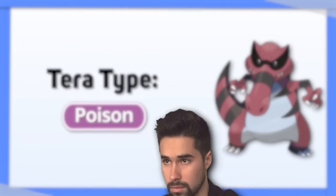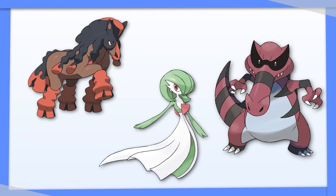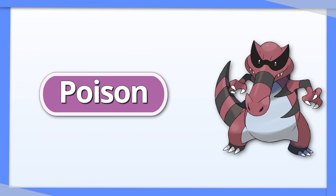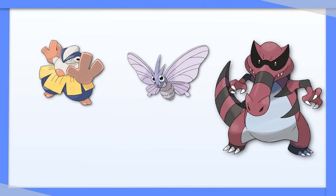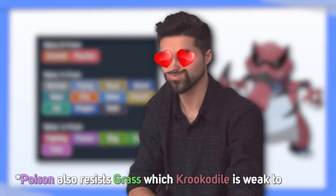Krookodile — Tera Poison. It's probably surprising, but hear me out. Poison is only weak to Ground and Psychic, two types Krookodile matches up well against because of its ability and typing. Poison can't hit opposing Poison, Rock, Steel, Ghost, or Ground types, four of which Krookodile already hits for super effective damage. Plus, Krookodile is weak to Fighting, Bug, and Fairy — three types resisted by Poison. It's a surprisingly good fit.